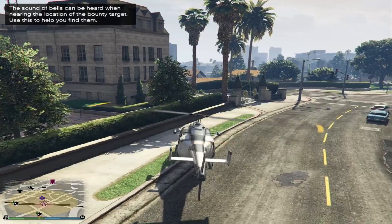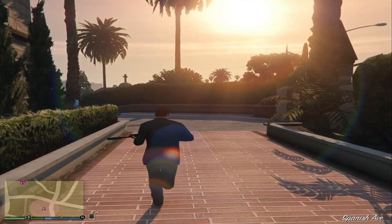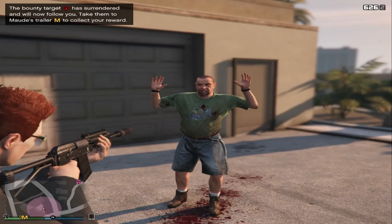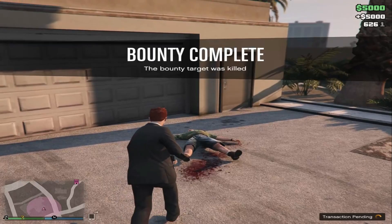You can either deliver the target or eliminate the target. If you deliver the target you get $10,000 per target, but if you kill the target you get about $5,000 per target. I'm just going to kill since I already have enough money, but it's up to you. You get $5,000 per kill. Once that's done, you have to complete four more — there are a total of five bounties.